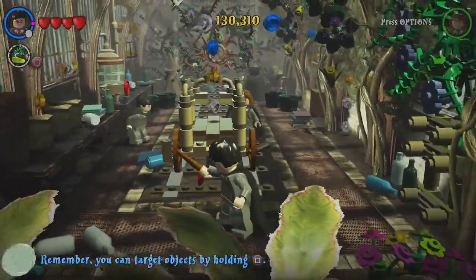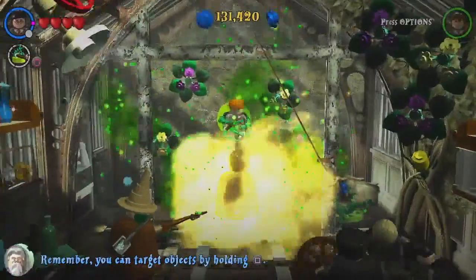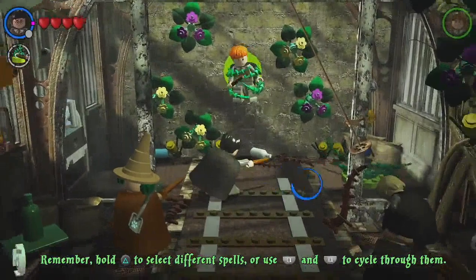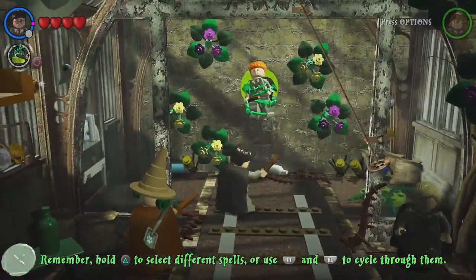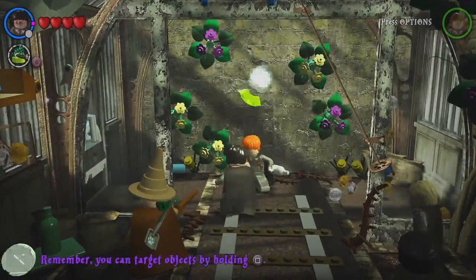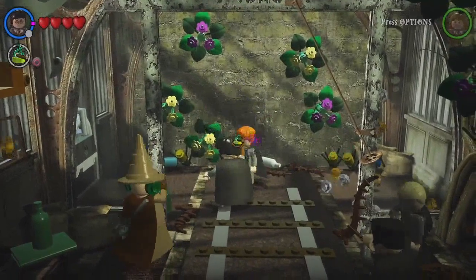Then you leap onto the cart and ride to Ron's rescue. There are 2 double snares in here — one on the right hand side and the one that is holding Ron. You have now learned Lumos Solem.